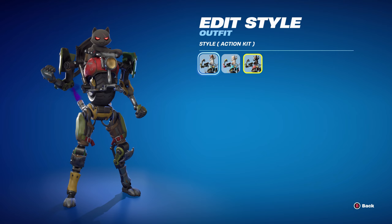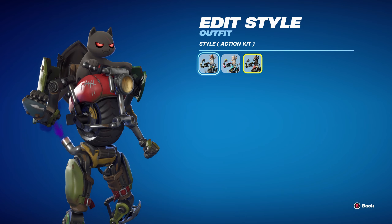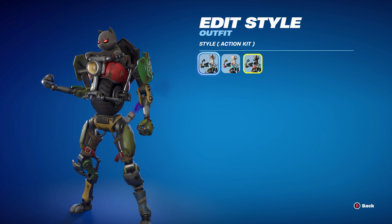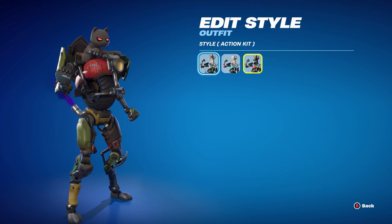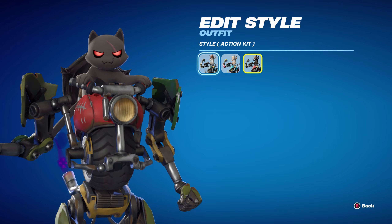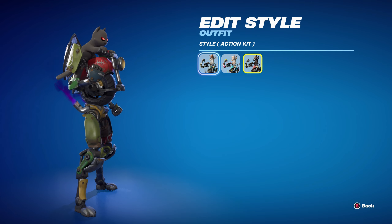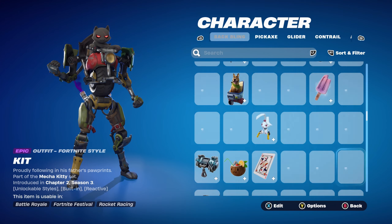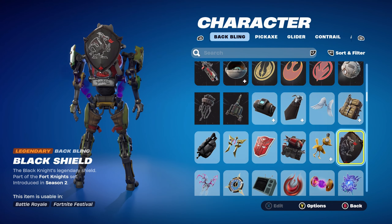Moving on to combo 7, which is now the final edit style — Action Kit, which you get for completing 40 weekly challenges. It has a nice black and red design, with the Kit cat having black fur and red eyes with a scar. On his mech he has black and green. I mainly comboed with the red and the black.